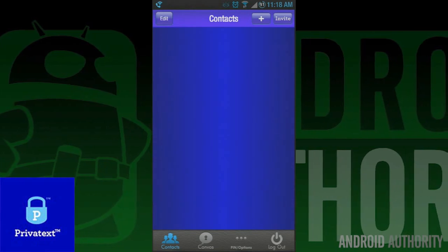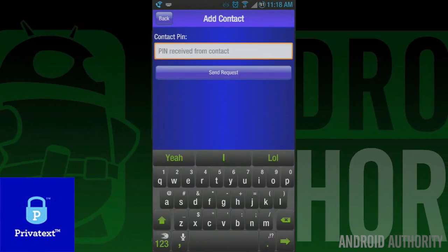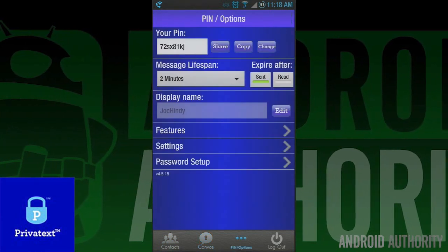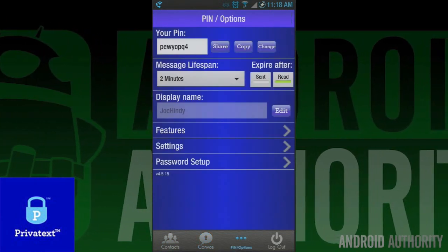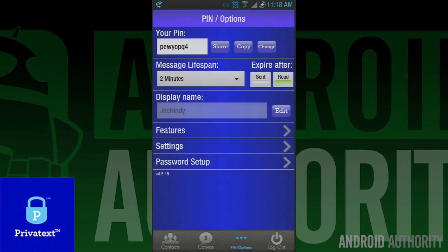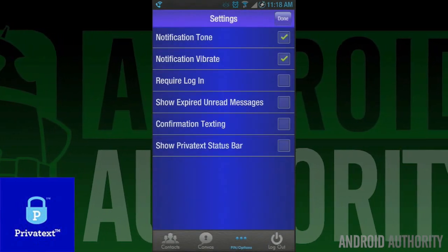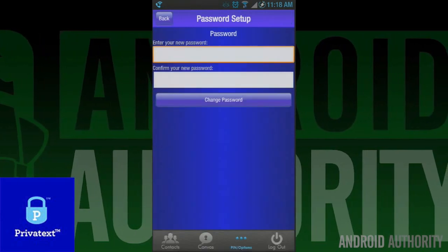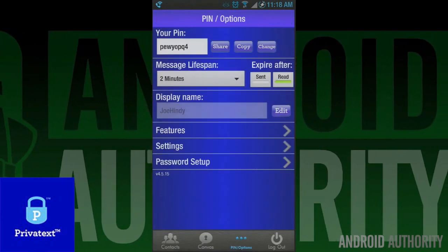Private Text was released in response to that ridiculously stupid security issue with Snapchat. In Private Text, the interface takes you back to 1990, which is kind of lame, but the app itself works perfectly fine. With this, you get a totally private messaging service where your messages actually self-destruct after a period of time. It requires a pin like BBM, and it looks like it was designed by Netscape, but if you need a private messaging service, this is a pretty good app to try.